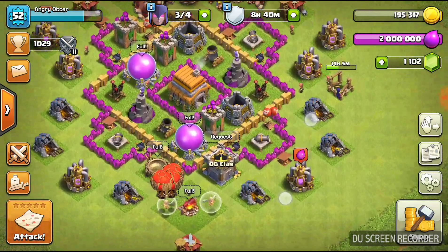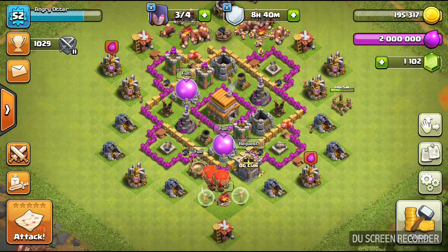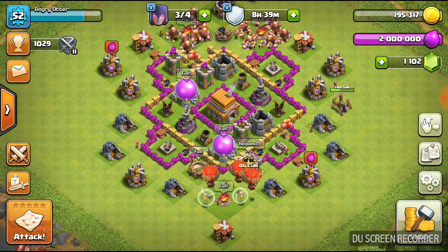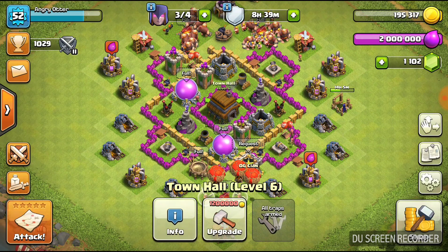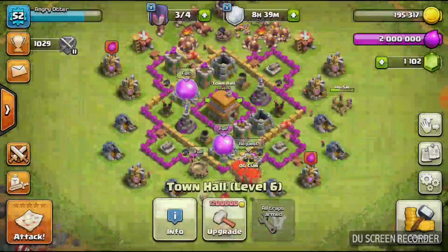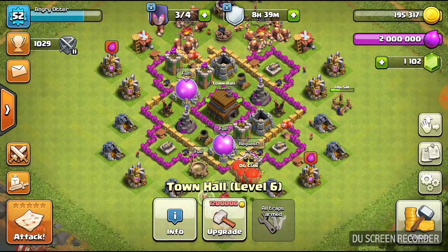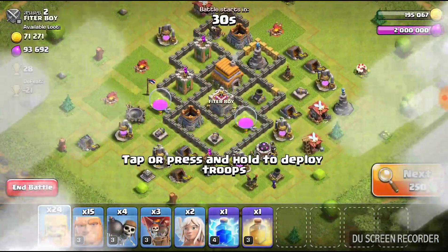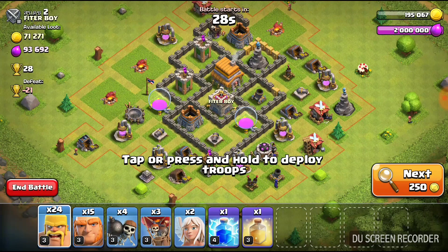So we're going to go into a live attack again, I think. I need gold, but honestly there's not that much of a necessity for it. I've got a little while until I can actually upgrade. I need quite a bit of gold in order to get up to town hall level 7. So let's just go ahead and see if we can find a nice high grab on gold here.